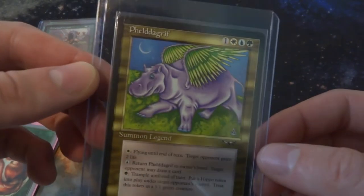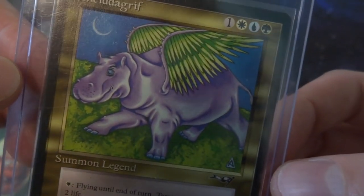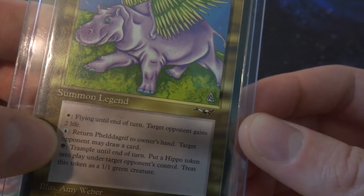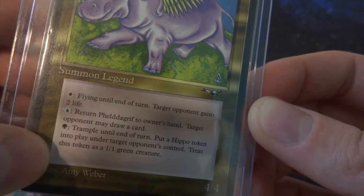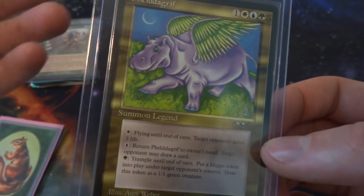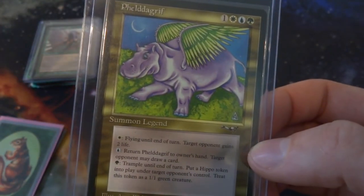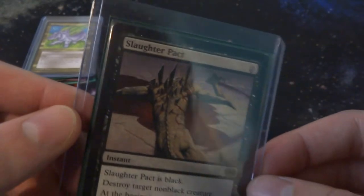Next I've got Phelddagrif — a very wacky card. I really have it here for the art alone: it's a purple hippopotamus with green wings. One white, one blue, one green mana; it's a summon legend, a 4/4, art by Amy Weber from Alliances. Pay white: flying till end of turn, but target opponent gains two life. Pay blue: return it to its owner's hand, but target opponent may draw a card. Pay green: trample till end of turn, but put a 1/1 green Hippo token into play under an opponent's control. So your opponent benefits whichever option you choose — really cool card with amazing art.